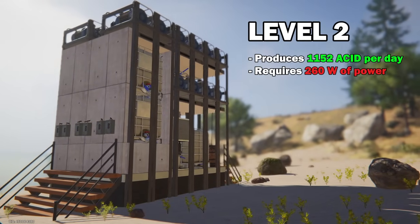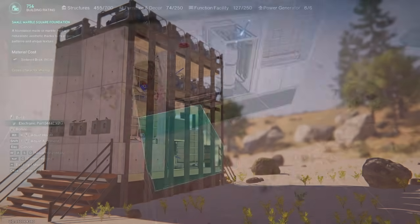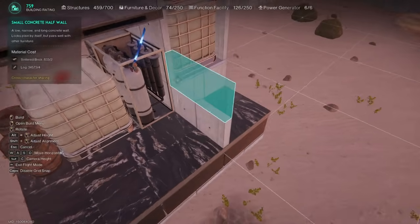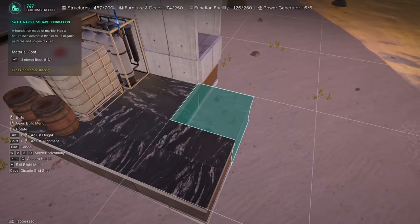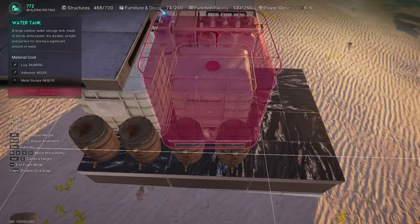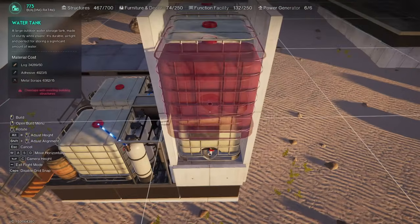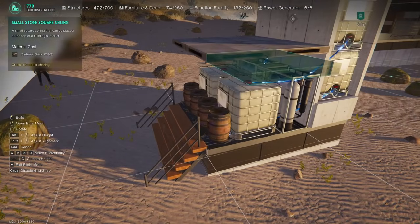However, you can also build an upgraded version that will produce 1152 units of acid per day. To do this, you just need to expand the structure and install all the same facilities in exactly the same way. This won't be difficult because you just need to build an exact copy of the previous module and follow the same steps. I'm showing you all the steps again in time-lapse because many viewers of my previous building guides had problems, so I hope you succeed this time.